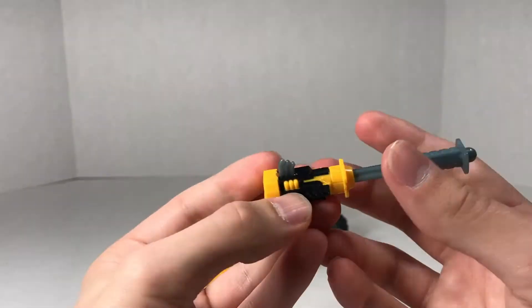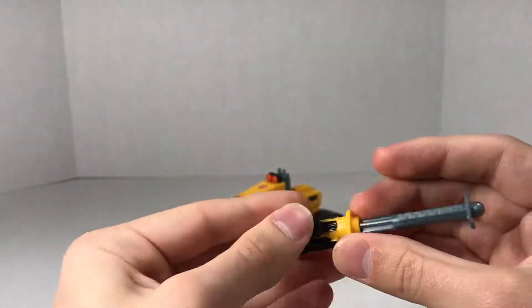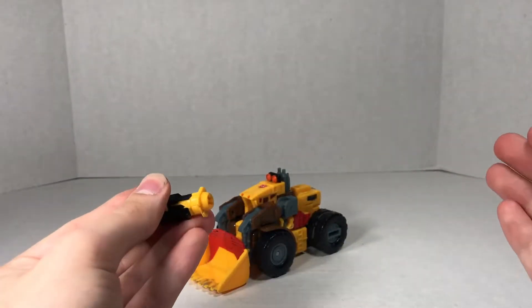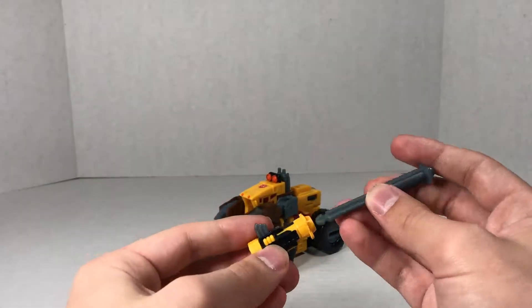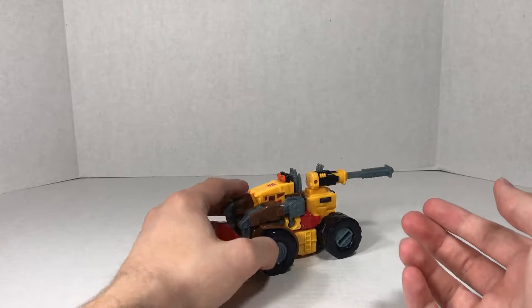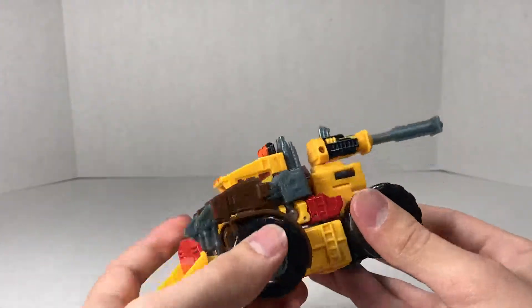I already showed it off in the vehicle mode. If you press these gray pipes back here, it has fired. You got to push it back and it will fire the missile that is the piledriver. And it can store on the vehicle on the back like so - that's just the look I've always known him to have, so I just kind of left it on.